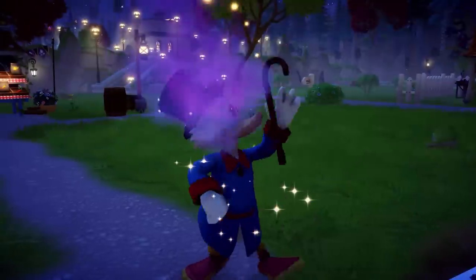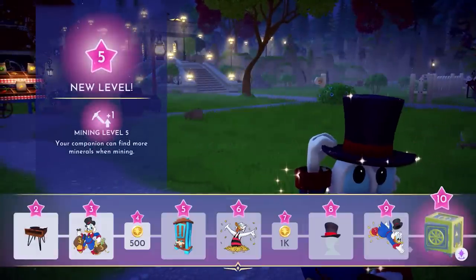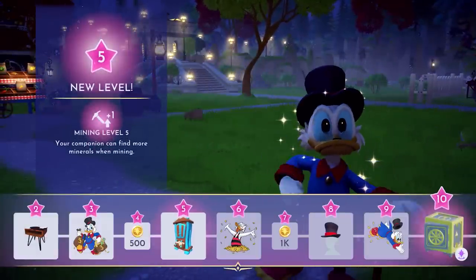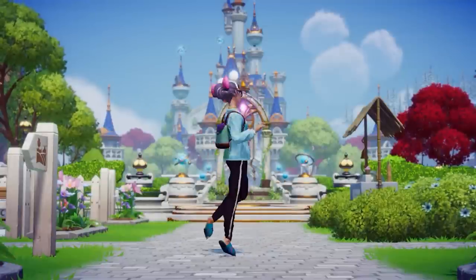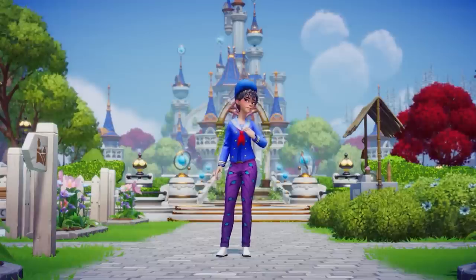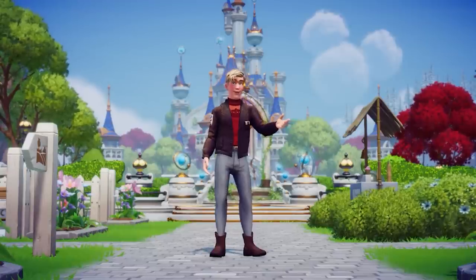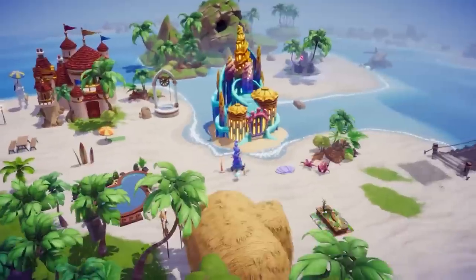If you can't tell already, this game is big on player freedom, and nowhere is that more clear than in how it lets you express yourself. There's a slew of customization options for what you can wear, including a design-your-own clothing feature, and you can change anything about your character's appearance on a whim. This extends to the town, too — you can move and place just about anything just about anywhere, and the villagers just have to deal with it.